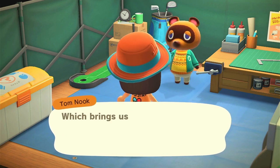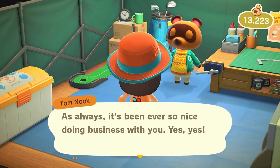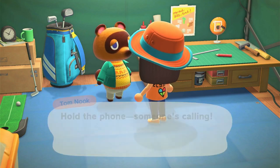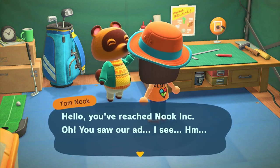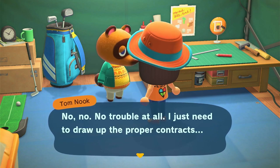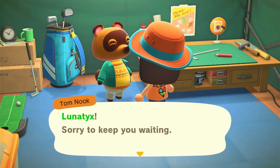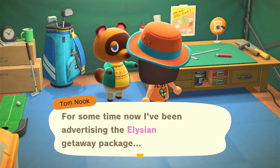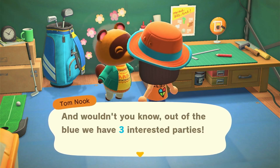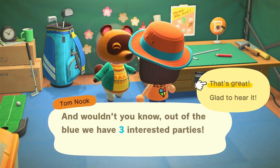Tom Nook gets another call - I have a feeling we're going to get a longer to-do list today. He's been advertising the Elysian getaway package and out of the blue they have three interested parties. Well actually Tom, you probably only have one because I've only come across one villager so far - but that's great!